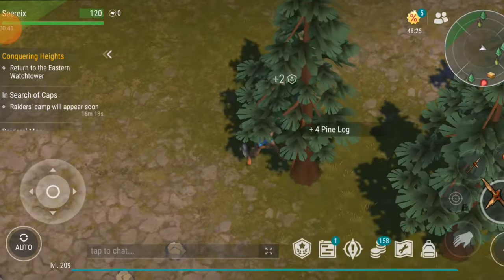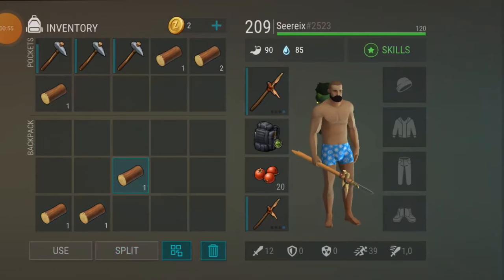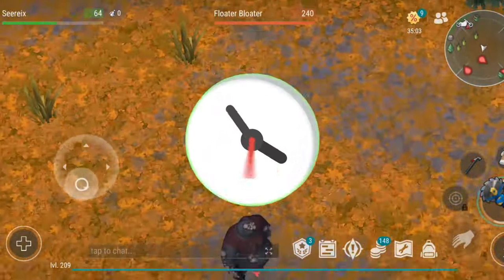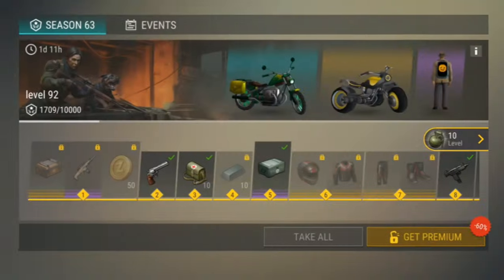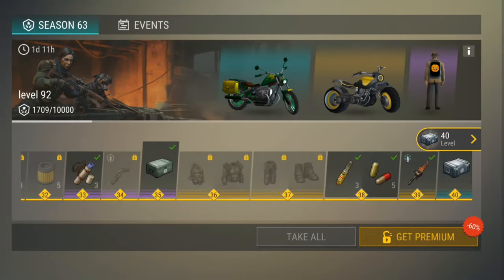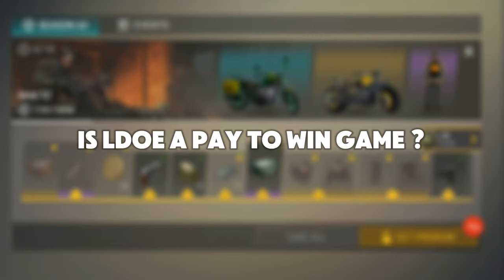Last Day on Earth is best known for its time-consuming gameplay loop. Whether you're a seasoned player or just starting out, you'll quickly realize that progression in LDOE revolves around farming. You'll spend countless hours gathering resources, clearing locations daily to find the rarest materials, and learning every trick possible to minimize your usage of valuable resources. Grinding the Season Pass every day becomes essential if you don't want to miss out on some of the best rewards the game has to offer. But one question remains: is it possible to reduce all that effort and time spent by simply spending more money?